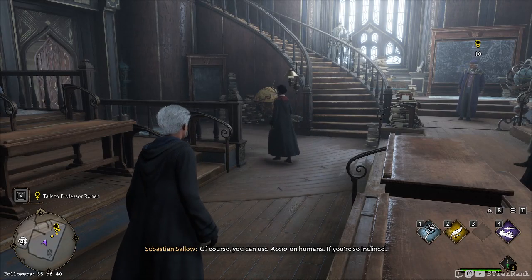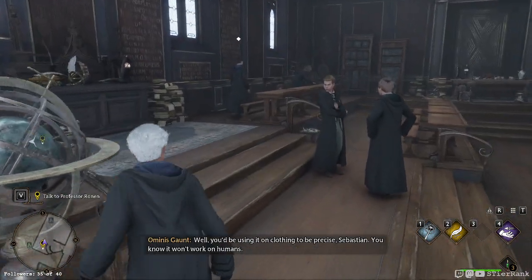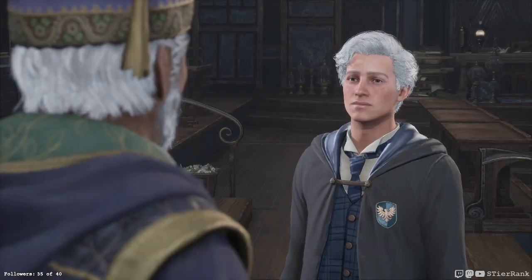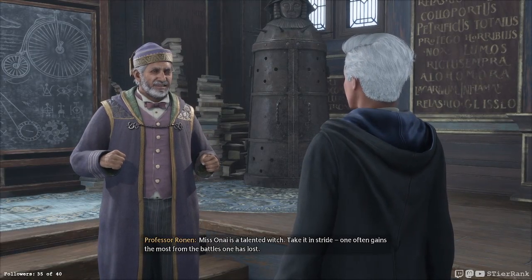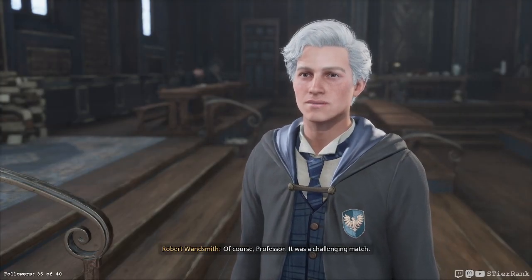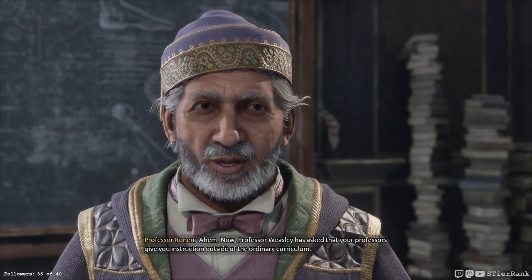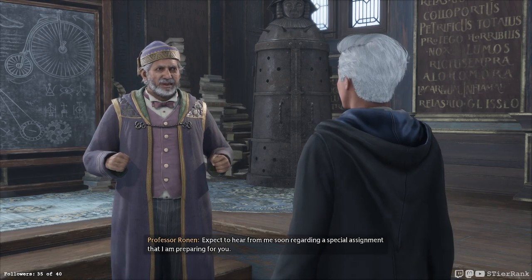Professor Ronan wants to talk to you — better not keep him waiting. Of course, you can use Accio on humans, if you're so inclined. You wanted to speak with me, Professor? I trust your first charms lesson lived up to expectation? An outdoor competition wasn't exactly the lesson I was expecting, sir. Miss Onai is a talented witch — take it in stride. One often gains the most from the battles one has lost. Professor Weasley has asked that your professors give you instruction outside the ordinary curriculum. Expect to hear from me soon regarding a special assignment I am preparing for you.